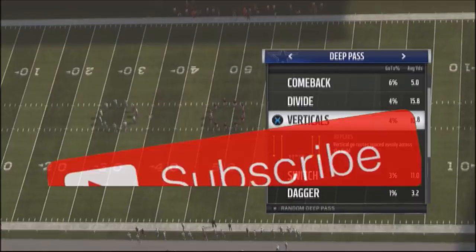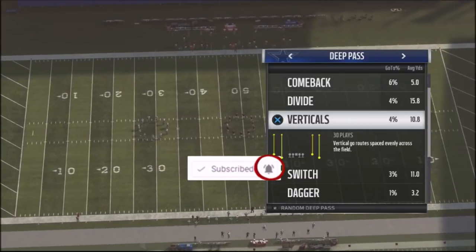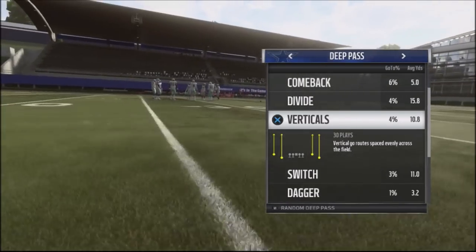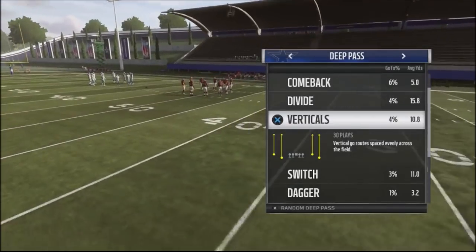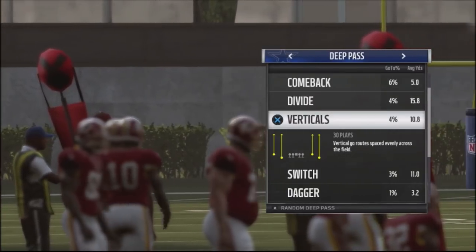All right, so guys, if you know my channel, make sure you hit the subscribe button and also that notification icon so you can never miss an upload. I want to talk about a breakdown in the defensive coverages that I discovered off of one of the oldest school, most annoying plays to stop, which is verticals. Not a lot of people use verticals in their schemes anymore — you have a lot of crossing routes and stuff like that because you get really big yardage.